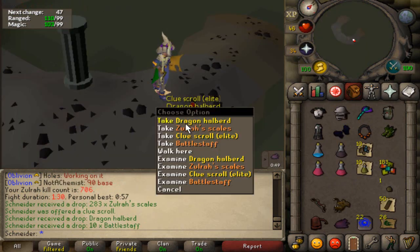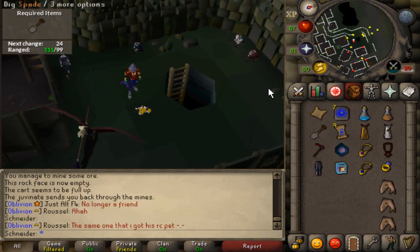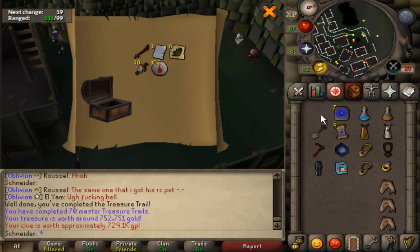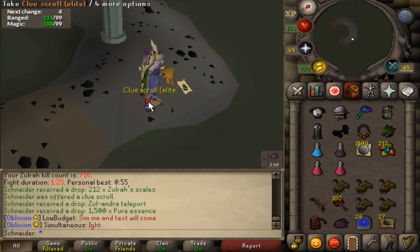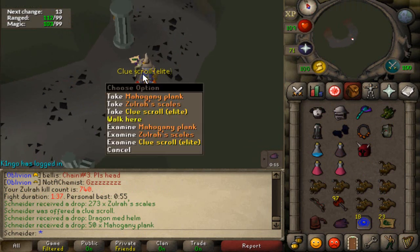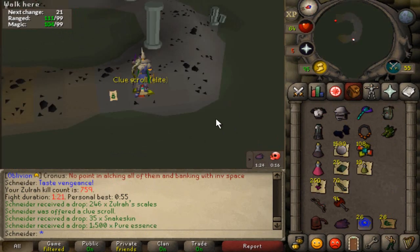An Elite and a Dragon Halberd in the same drop. Not feeling very good reward vibes — kids shivering in the corners, vampires everywhere. Not many kills later and picked up another Elite, and then another Elite, so that's two. I'm going to stack up three and then do them all at once. And there's the third Elite, so let's go do these.